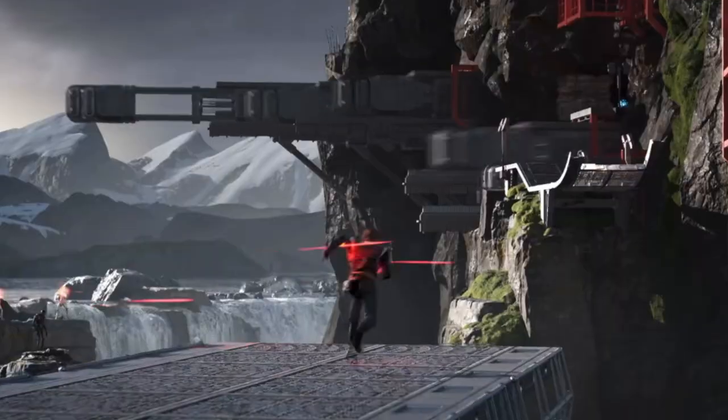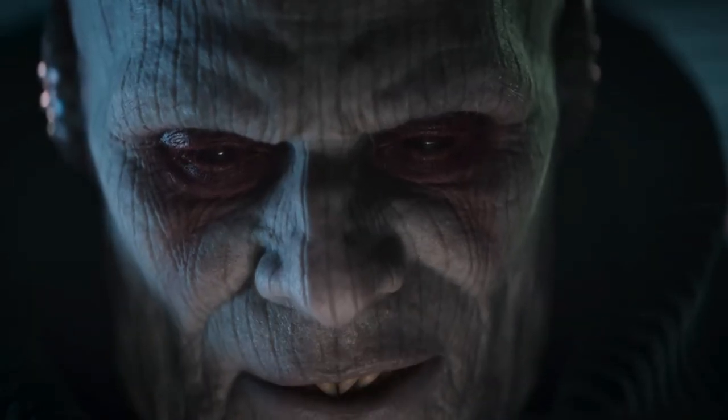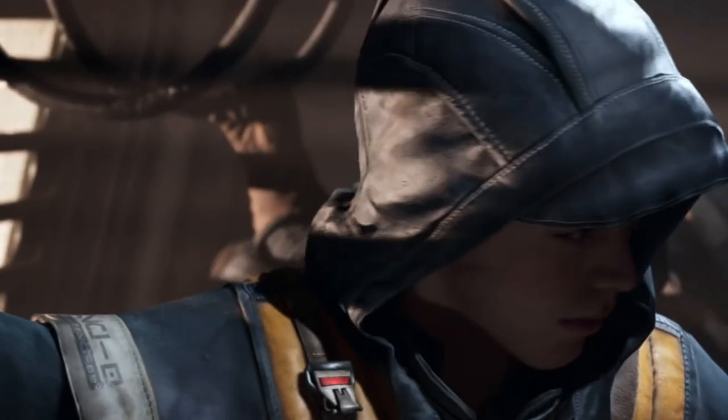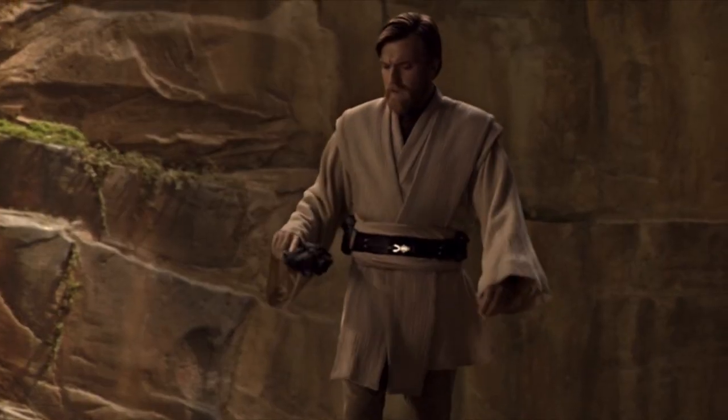I'm inclined to take this as a pretty strong hint that gunplay will have a role in the sequel. In his first outing, Cal Kestis was limited to his lightsaber and force abilities — I couldn't tell you how many times I wished I had a blaster at my side. We should be careful what we wish for, however, because in the trailer I believe we see the Grand Inquisitor retrieving Cal Kestis' lightsaber. Could this mean Cal goes without the weapon of a Jedi in favor of something a little less civilized?